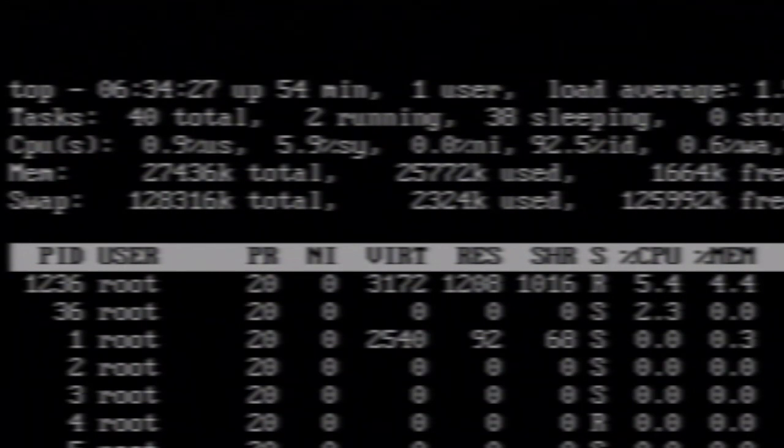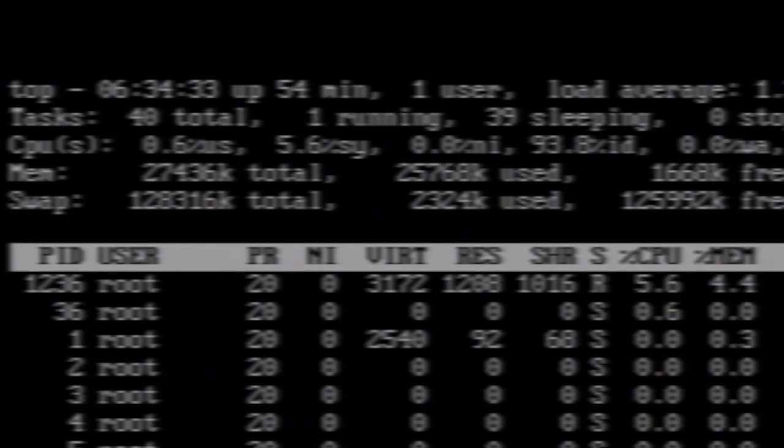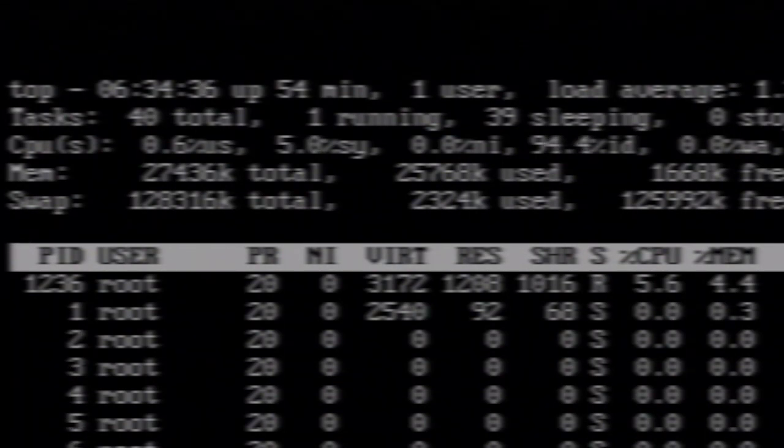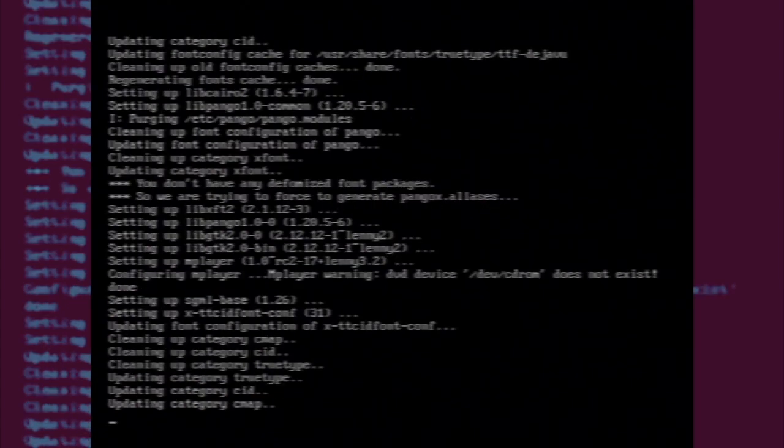Everything looks fine — there's 1664K, so about 1.6 megabytes of available physical memory, and we're using like two or three megabytes of swap. We'll download and install MPlayer and see if we can play a video — I doubt it, I imagine it'll just be really choppy.